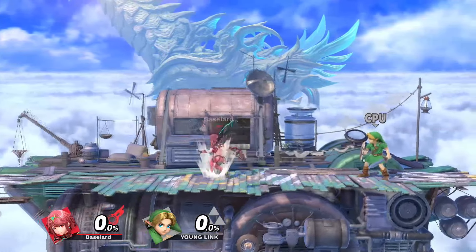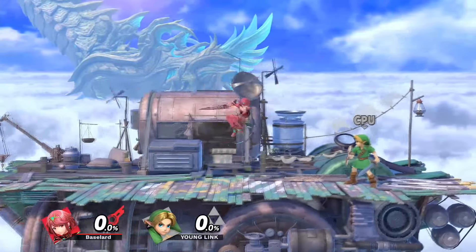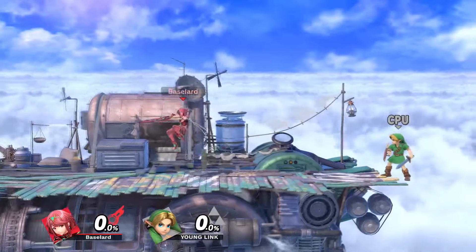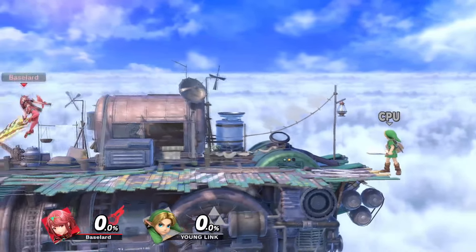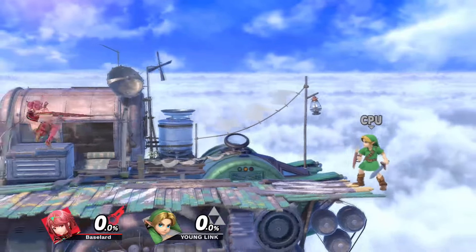Another detail that is nice to know is that back air autocancels on short hop, meaning you get no landing lag whatsoever and you can move around while putting massive hitboxes all over the place. Moving around with short hop autocancel aerials is bread and butter for Pyra movement, so you better take notes.